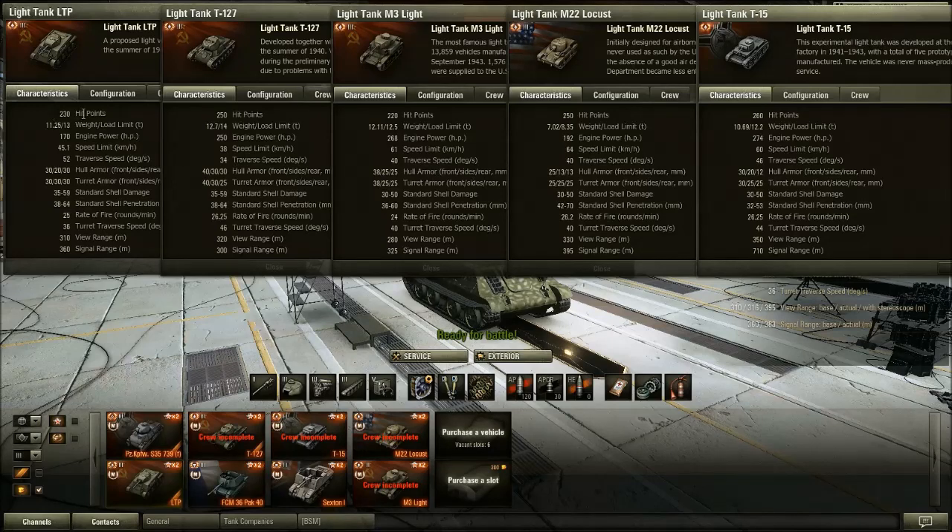Looking at hit points, the LTP has the second worst hit points of all the tanks across the board — only the M3 Light has worse. The weight is pretty comparable to the others; the Locust is a little bit lighter. The engine power is pretty poor at 170 horsepower — it's the worst engine of all the Tier 3 light tanks. The speed limit isn't great either at 45 kilometers an hour. It's faster than the T-127, but significantly slower than the other Tier 3 light premiums.